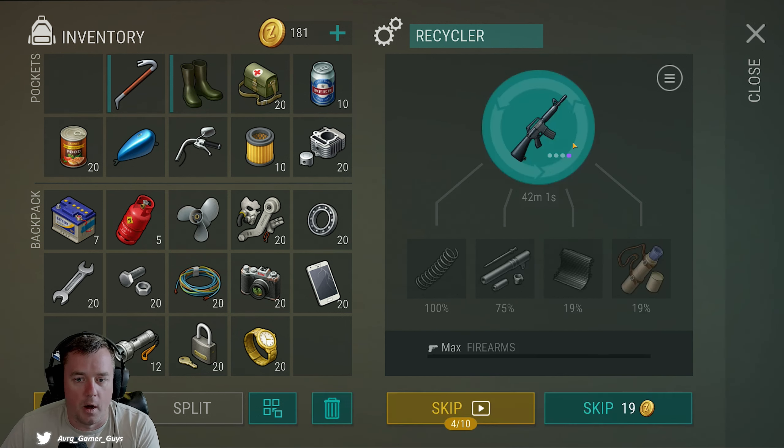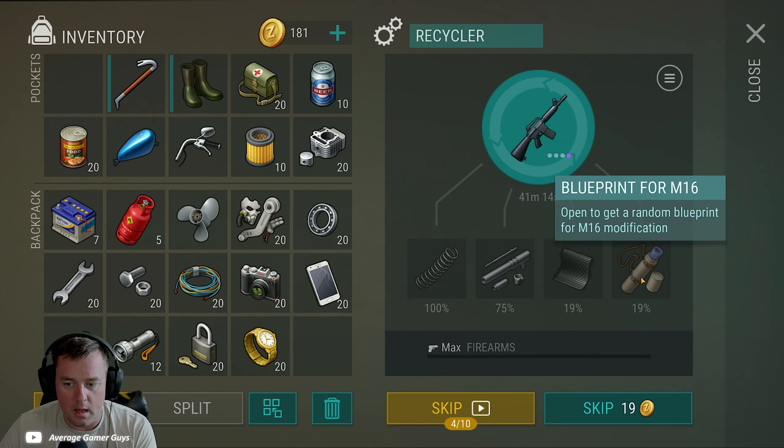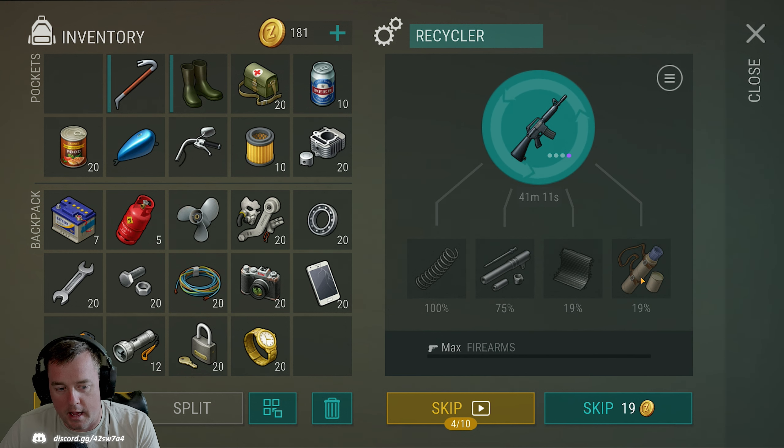I'm going to drop this M16 in so you can see — grayed out, we've dropped it in and we have percentages at the bottom for what we could get. Weapons and armor are a little different because they have durability, which I'll talk about in a minute. Everything else — these percentages align to how likely you are to get that item from recycling it. You can see 100% for springs; if this were a full-durability weapon we'd be essentially guaranteed to get springs. Then 75% for factory parts and carbon composite, going down to a blueprint for M16s.